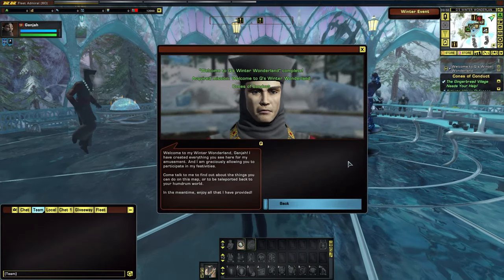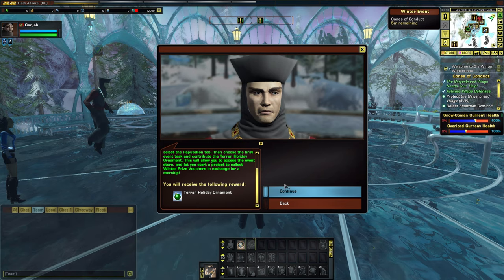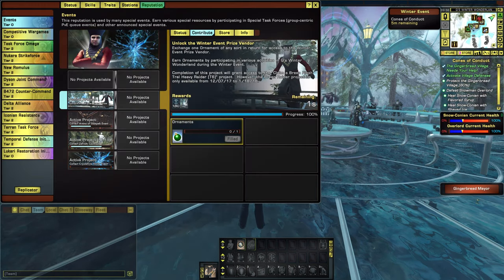When you first spawn into the ice gazebo, you'll be given a quick mission to unlock the event item store. Q will provide you with one ornament to donate to the event reputation project. Donate it, and you're on your way.